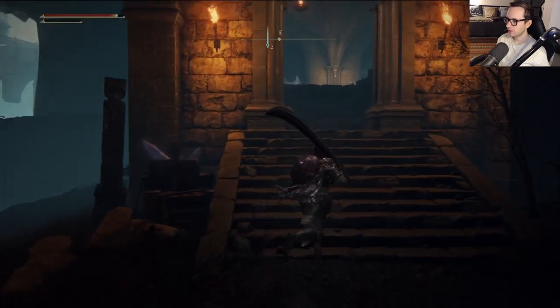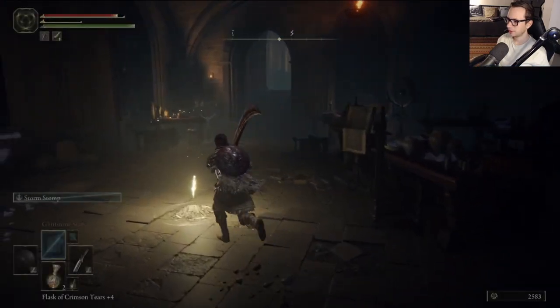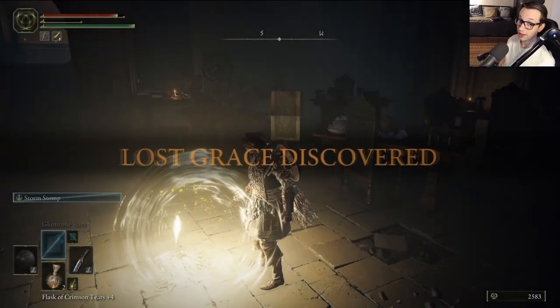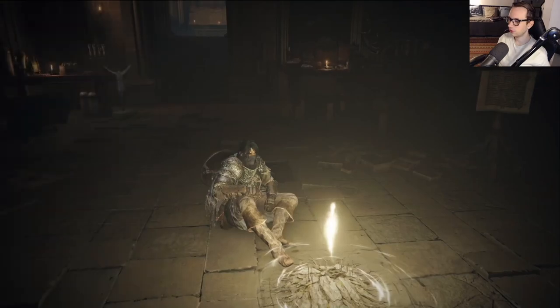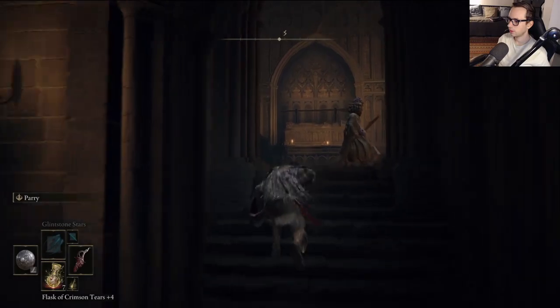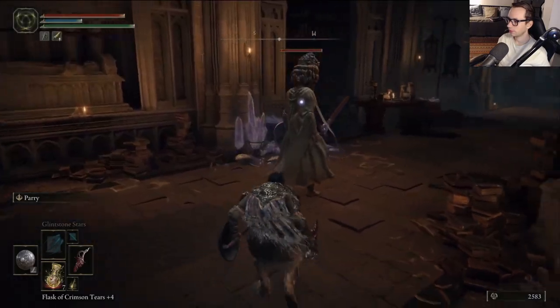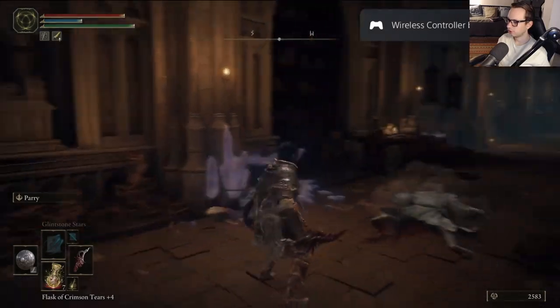We're gonna continue on here. This area really seems like a slightly more linear area, which is okay. One of the things I saw — that spinning elevator also has a bottom, so we'll be able to check that out.